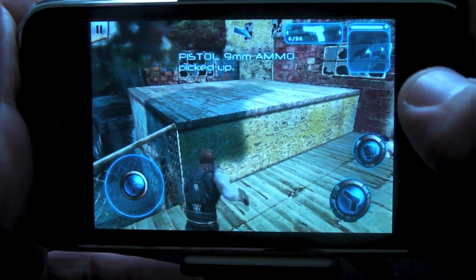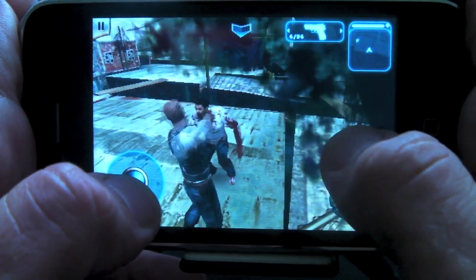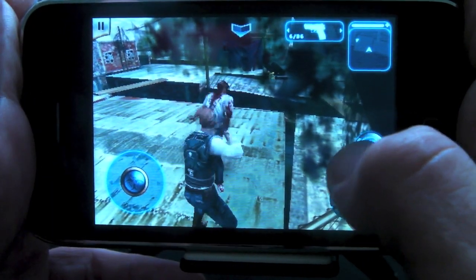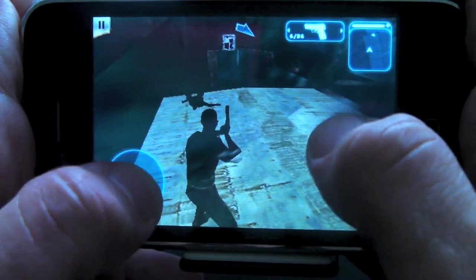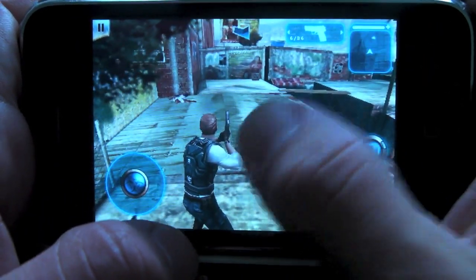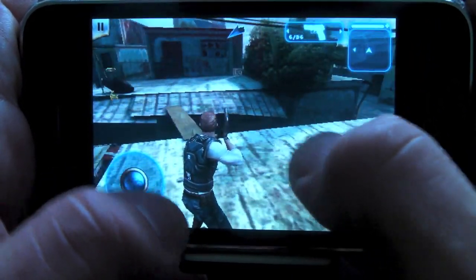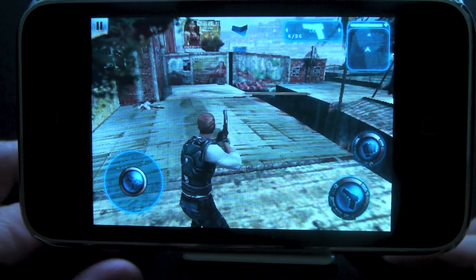Here's a crate which I can bust open, and there was some ammo inside — I can then take it. Some more zombies coming to get me. When I don't want to use my gun, I can just punch someone. Your health is showing up in the upper right-hand corner above the map, and you can pick up med packs as you go to boost your health if you're running low. That helps you play the game as well.